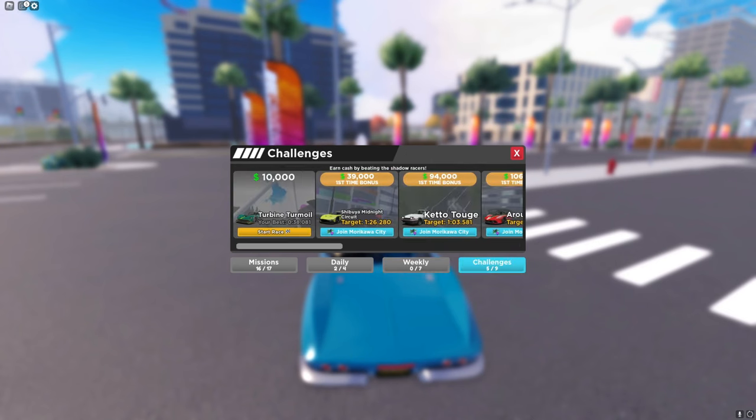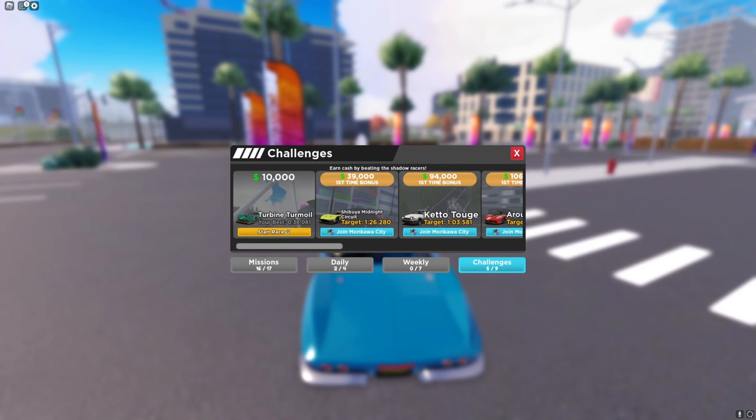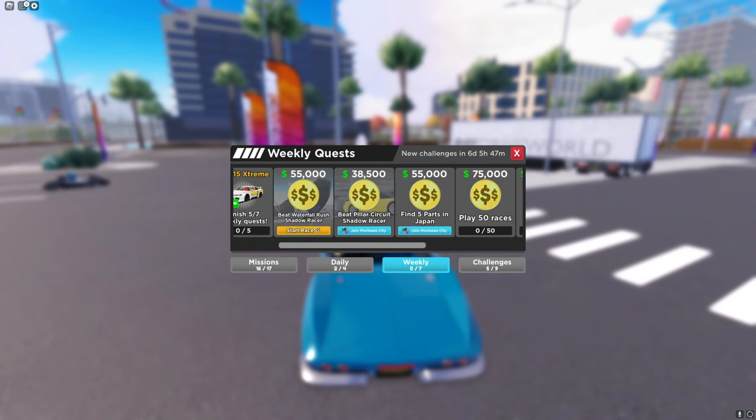And in the challenges, we have a few new races, which are these three. I don't know why Turbine Turmoil is shown here. I'm going to do these two Shadow Race challenges, and then we can move on to the five parts in the Japan map.